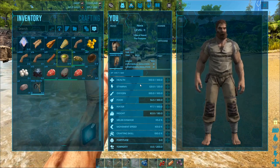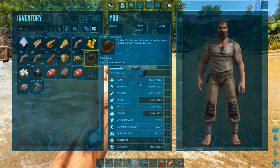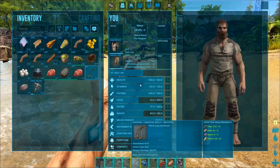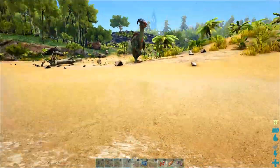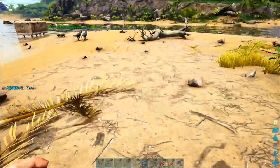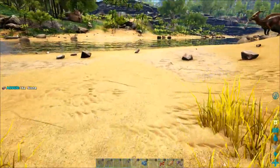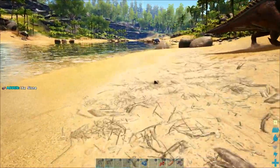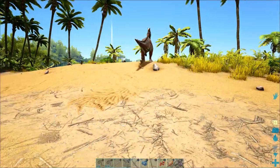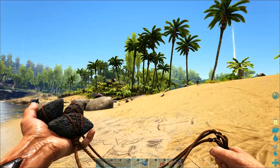I'm also going to make a second slingshot and get some stones for ammo because I'm going to try to tame a parasaur very soon. My slingshot — if you look at it on the bottom left of my hot bar — is only halfway through its durability. That little tiny blue bar at the bottom shows how quickly it's going to break, and when that bar runs out the slingshot breaks and you can't use it until you repair it. You do not want that to happen in the middle of combat or when you're trying to tame something, so it's a good idea to have a backup slingshot.